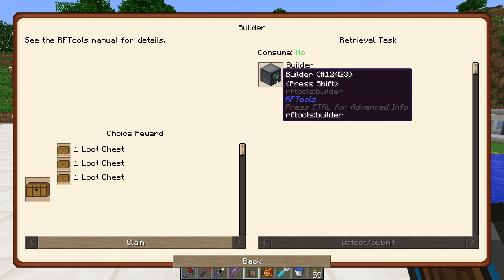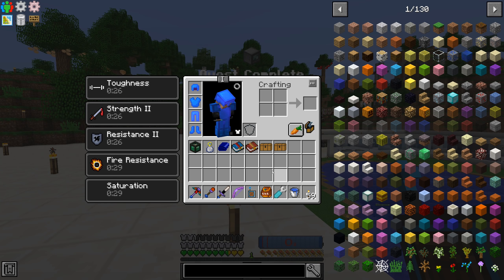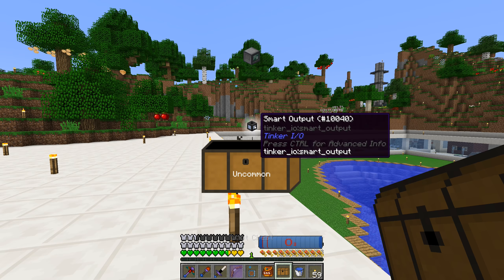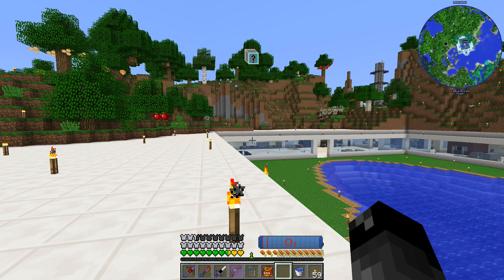The builder you can use kind of like a quarry if you wanted to. I don't think we need to do that since we have the digital miner, but it is an option. We'll go and claim that one as well - both of those quests are complete. Let's pop this - we get ourselves a smart output, that's kind of cool, and we get ourselves some coconut shrimp, that sounds delicious!